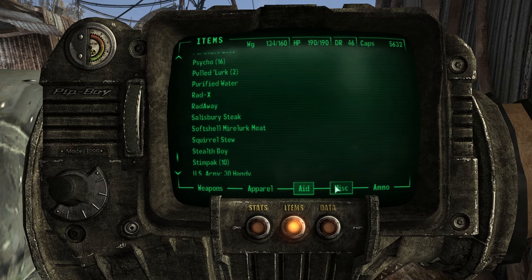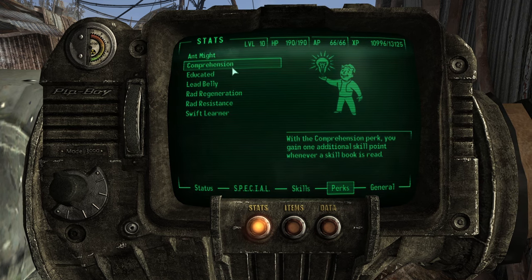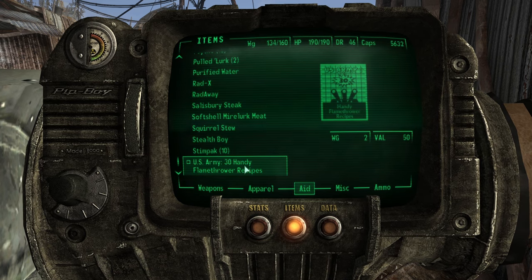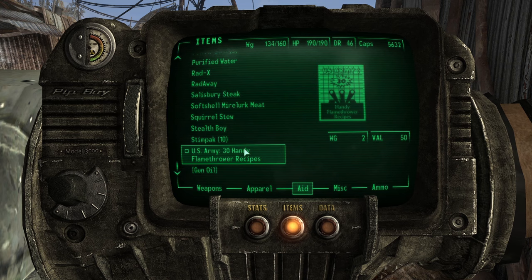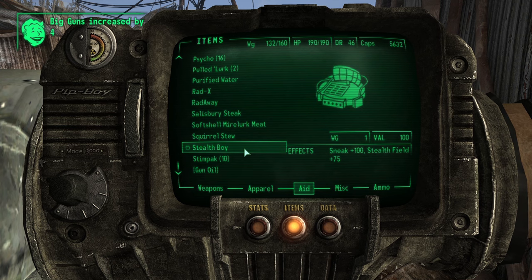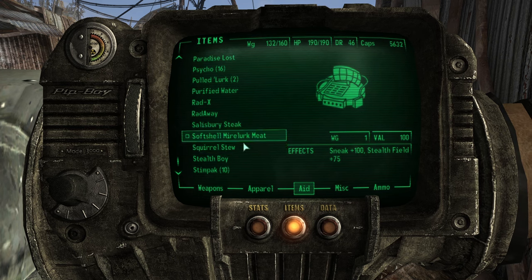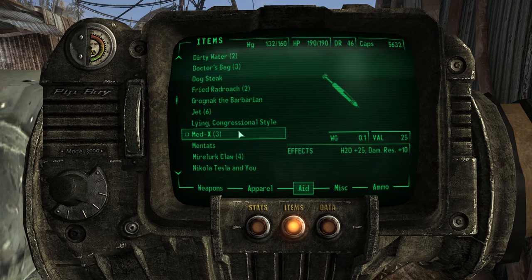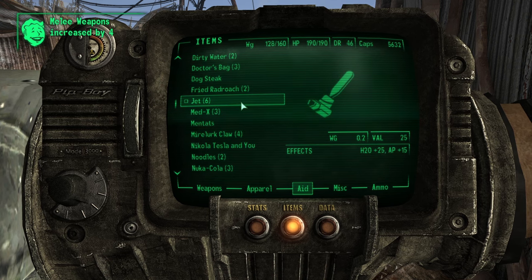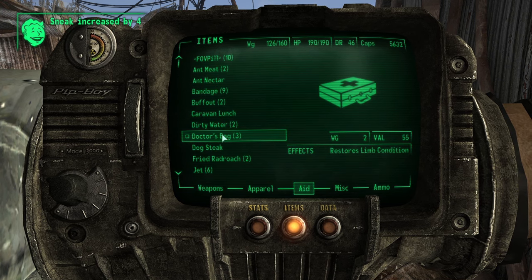Since we went ahead and got the Comprehension perk, we'll get an additional skill point whenever a skill book is read. Big guns increased by four - so we get four points instead of three on the books, which is good. This one should be for speech - very good. This one for melee. And this one for sneaking. Nice, that's all done.